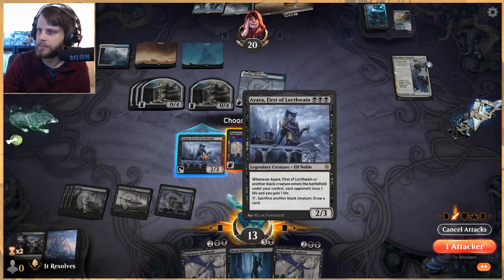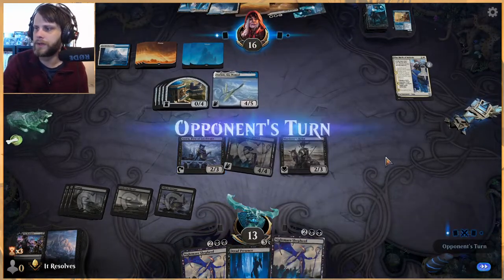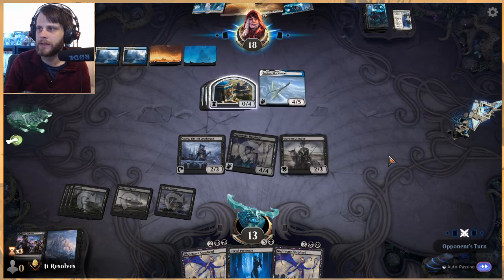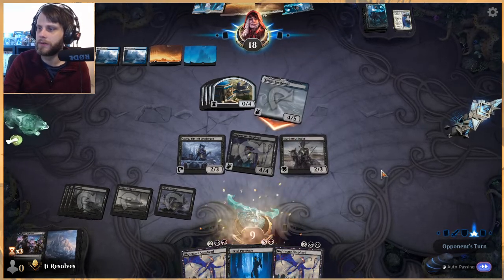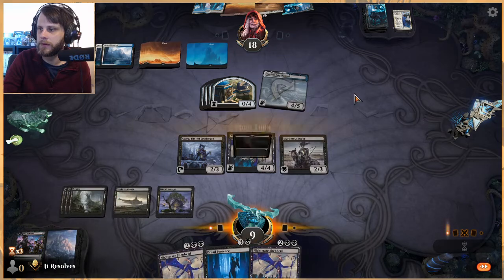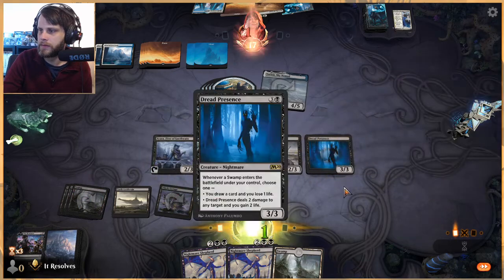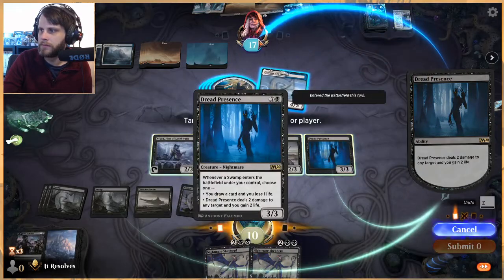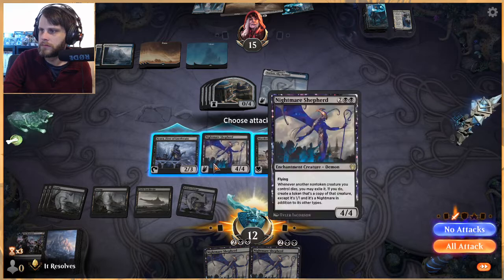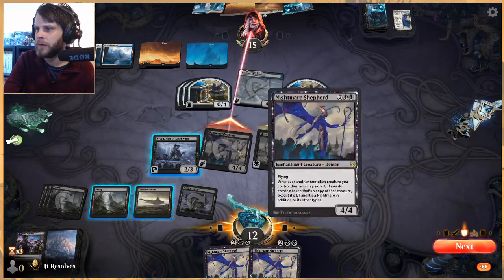I think we attack in here. Taking a peek at their hand when they had that many cards is pretty crucial. Worth noting they may not want a wrath for this Ayara — that could be part of their hesitation. Let's play Dread Presence and drain. We can gain two life here, that's why we're attacking — and we also just deal four damage.